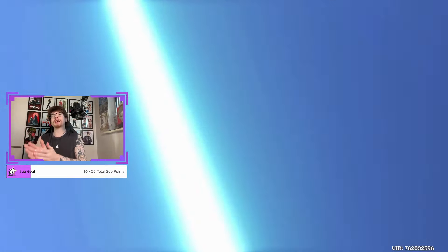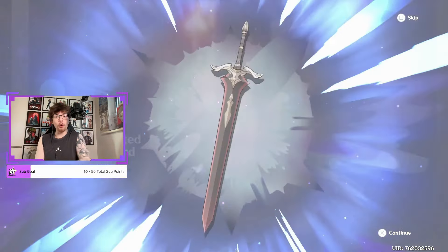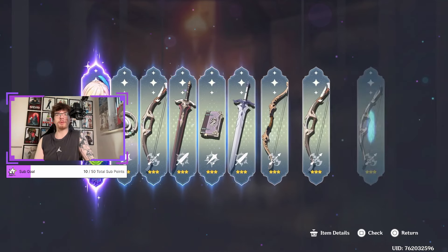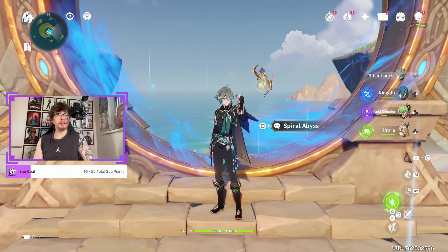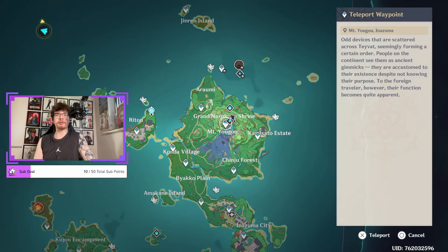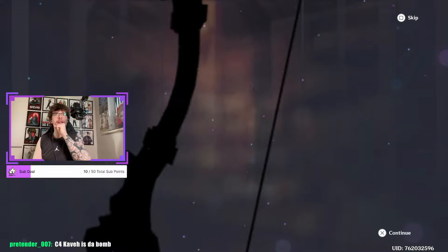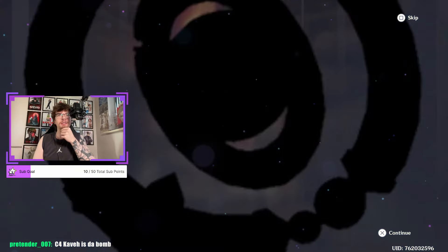We've loaded up 40 more pulls. Let's keep it going. Nilou, come home. We're on 55 pity now. The next 10-pull has got to have something — 440 days since his last run, really? Oh, and he's here again. C4 Kaveh. We're not getting anything I wanted. Maybe at C6, Kaveh's actually good. I've never been able to use him properly or build him because he's not been in the game. But I am an Alhaitham main right now, so that is my main's husband. He's even holding the key.